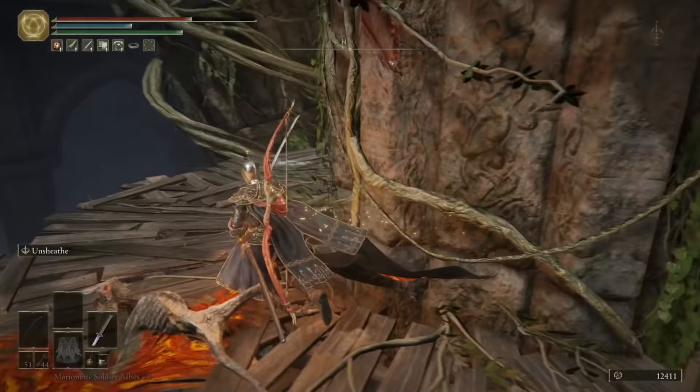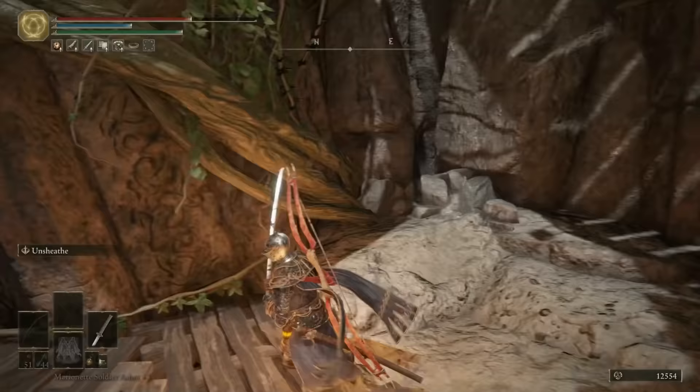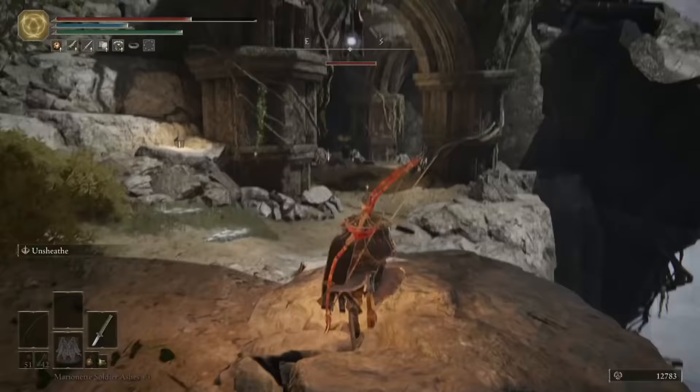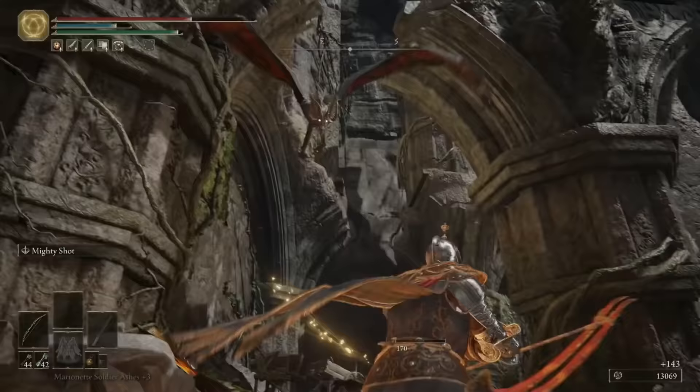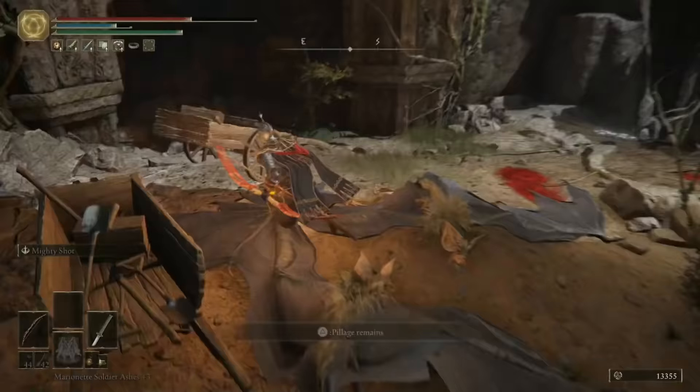Progress just a little bit further, and when you get here, instead of going up the stairs, jump off the side. This will allow you to swing round underneath, and when you climb up the ladder, turn back around on yourself and you can get the jump on a big pile of bats. Once they're all dead, grab the Golden Rune 4 and we'll carry on.